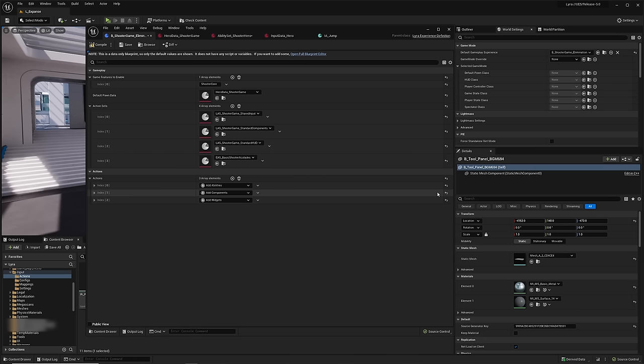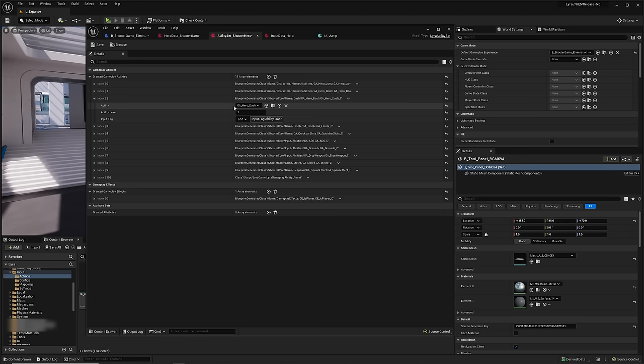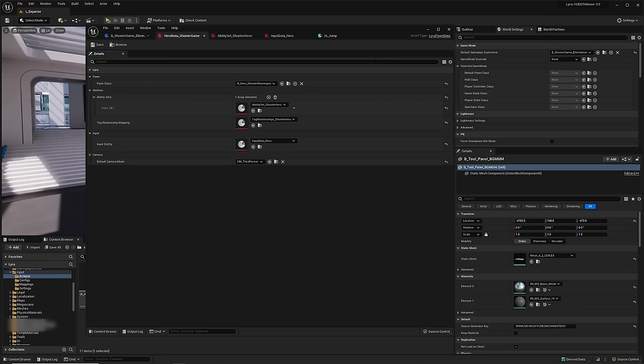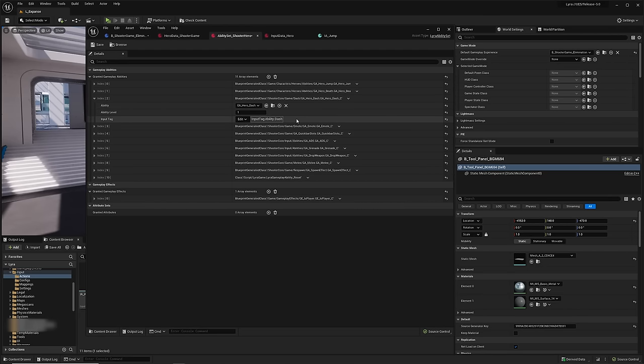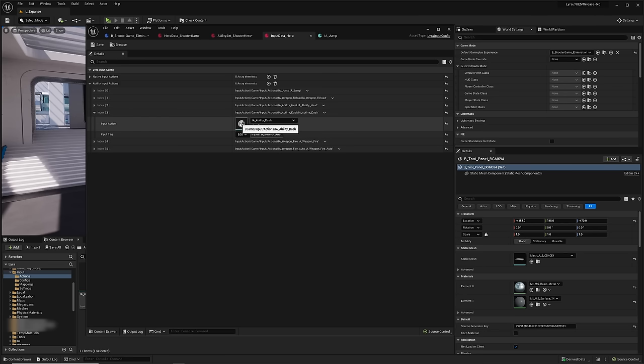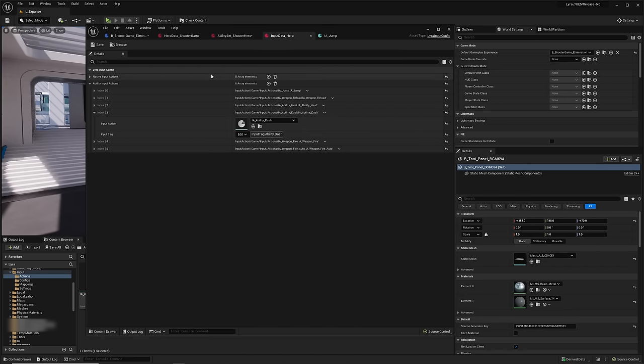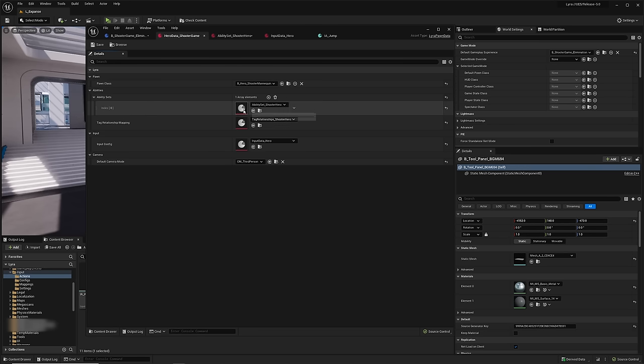Let's take a quick overview of how the ability and input tag work together. Inside the shooter game elimination mode, our default hero blueprint receives an ability set. Inside that ability set, we have an ability — for example, GA Hero Dash — triggered based on an input tag: InputTag.Ability.Dash. When that tag is called on the hero mannequin within that experience, the ability will trigger and make the hero dash. That ability is linked within our input config. That tag is linked with an input action — a file from the new Enhanced Input system that tells how to deal with that specific input and what kind of value is being sent. When that input action is called, it sends a tag to the pawn based on our hero data, and that pawn triggers the ability from its ability set.